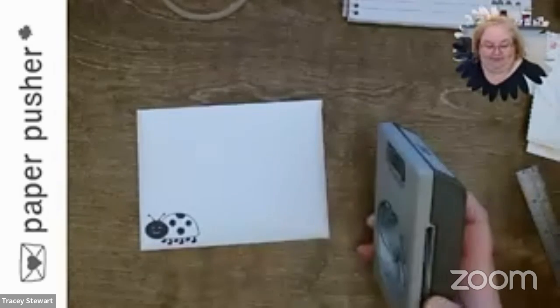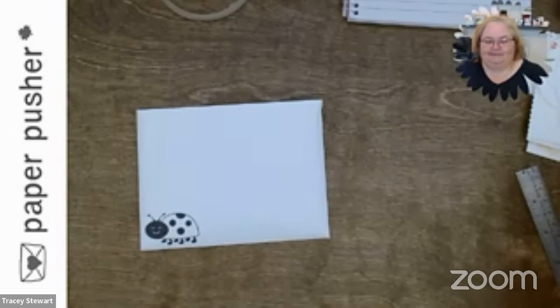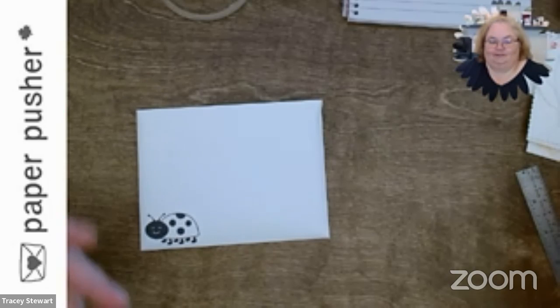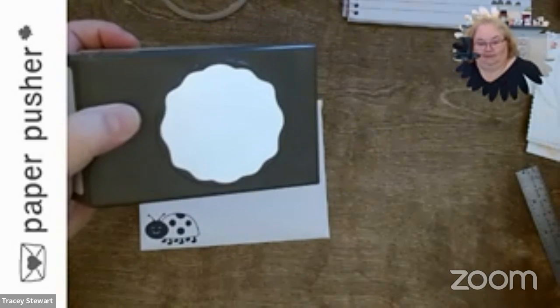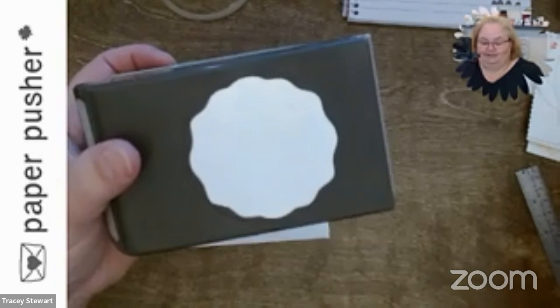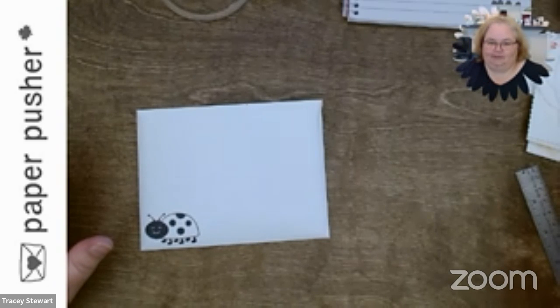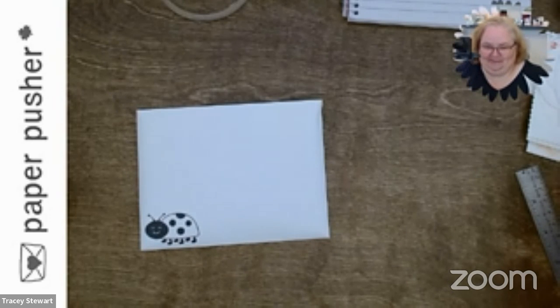Anyway, there are so many different things you can do. I'd seen a couple other ones that other demonstrators came up with, and then I found a couple more as I was playing. It's just one of those punches you can do a lot with. Speaking of punches, this is the new punch in the new catalog called the decorative circle punch. I was so excited for it and I'm so excited to have it now — you will see it used on a card tomorrow, possibly tonight.